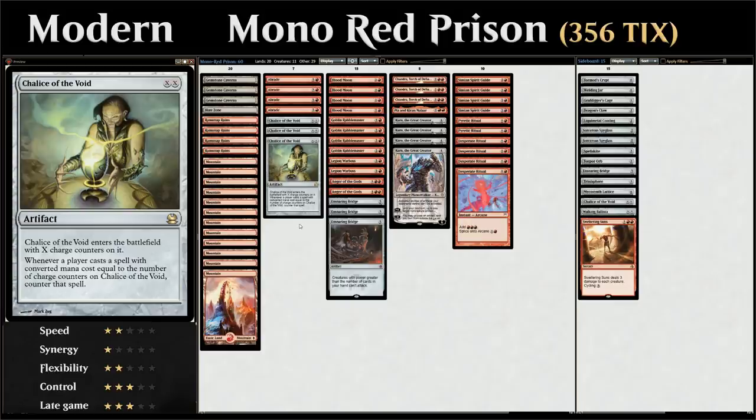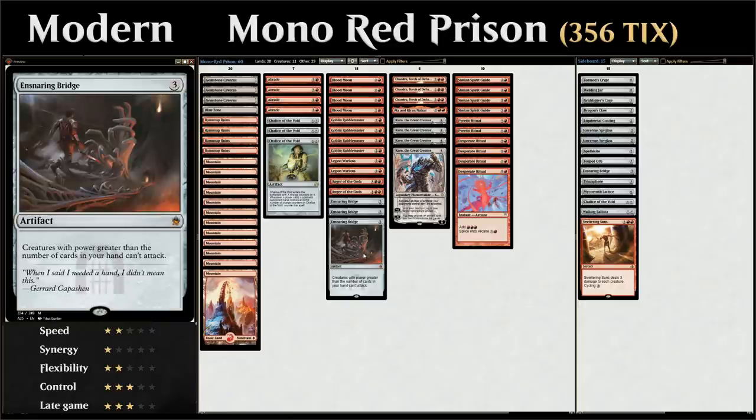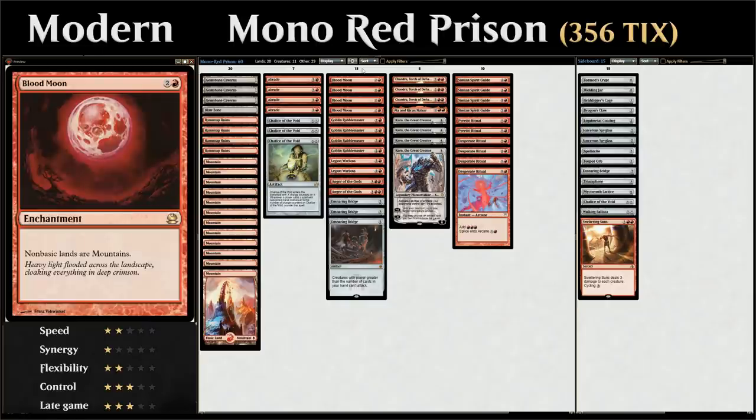Like Chalice of the Void, which we want to play for X equals one most of the time to counter any spell with converted mana cost one. We've got three copies of Ensnaring Bridge, which is great against any creature deck since creatures with power greater than the number of cards in our hand cannot attack — and we can often empty our hand quickly with the ritual effects. We also have the full four copies of Blood Moon, which punishes non-basic lands from the opponent by turning them all into mountains.